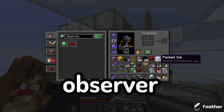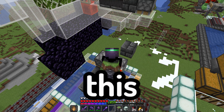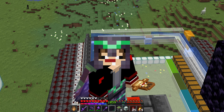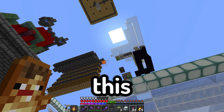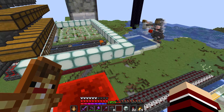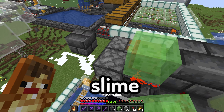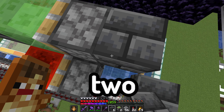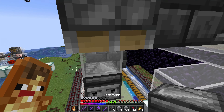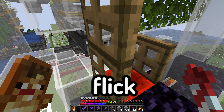Along with another observer and deep slate, then I need a sticky piston there. I am making a zero-tick piston so those pistons will be extremely fast. I need some redstone like that, then some deep slate with a button, then redstone there, along with glass, deep slate, slime, and a sticky piston. Two deep slate there, then a repeater on two ticks, with an observer there and an observer right there.